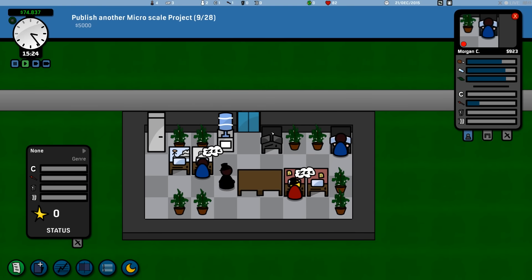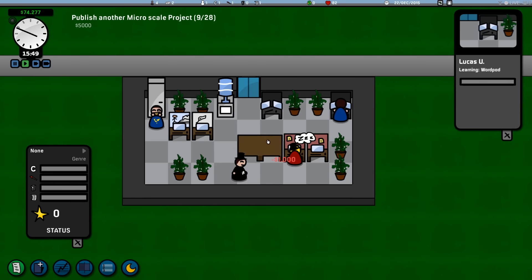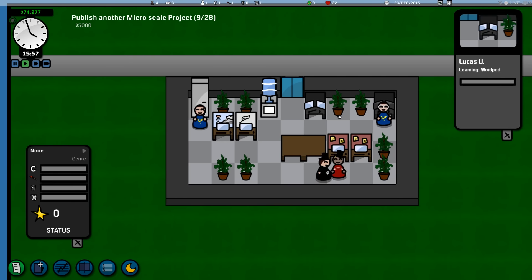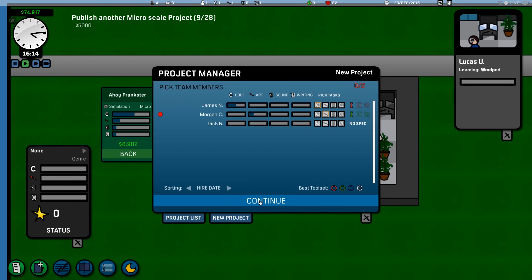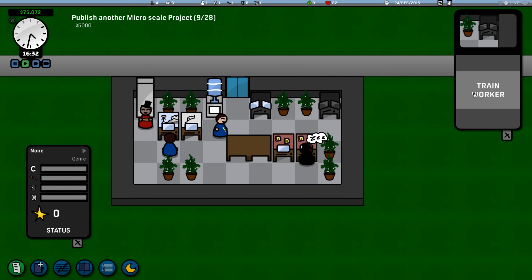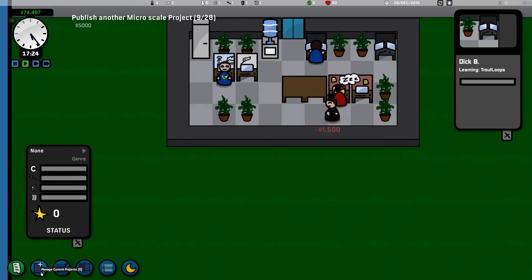We should build a second training device and a second table so we can get a bigger team together for pre-production. When you have four people you need a bigger table, right? Let's train Dick B in sound — we need a sound guy for sure because we've got code, art, and now we need sound and writing. Those two will train and we'll do one more published game. We're going to get lots of experience for it, so it's worth doing. Let's start another project — strategy is right up there.